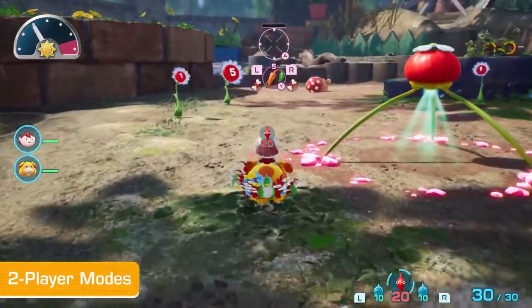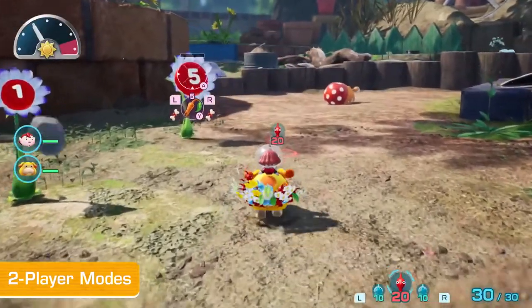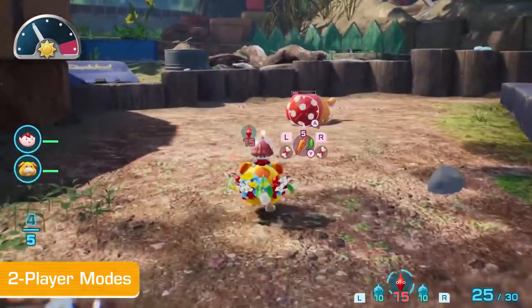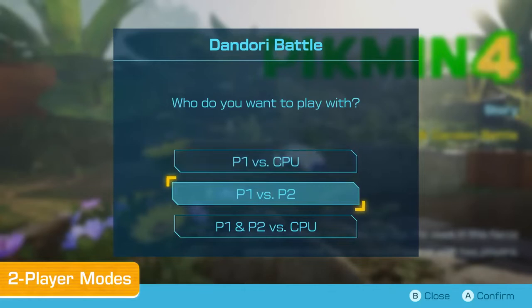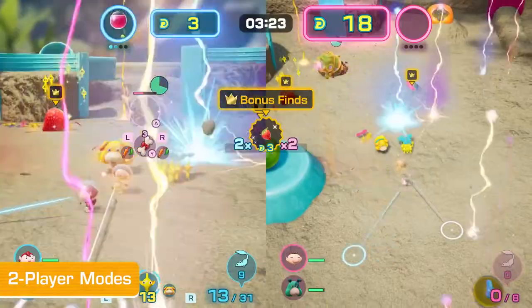A second person can support your expedition. Using Pebble Pitcher, they can throw stones or items to help you while exploring. Finally, outside of story mode, two explorers can team up or square off in a Dondori battle.